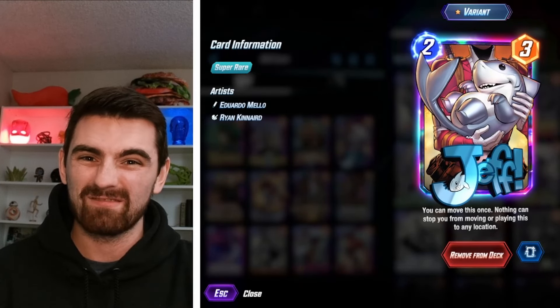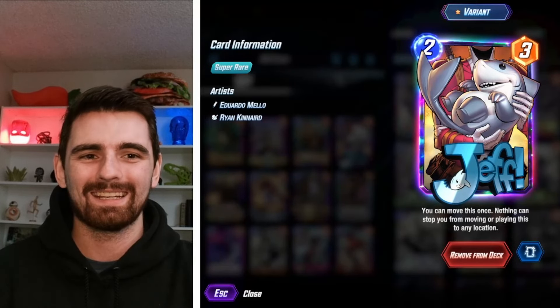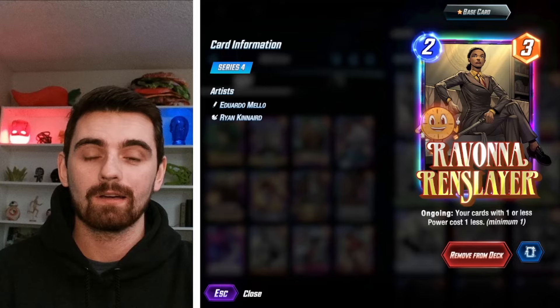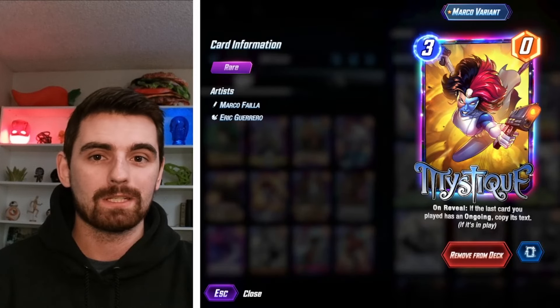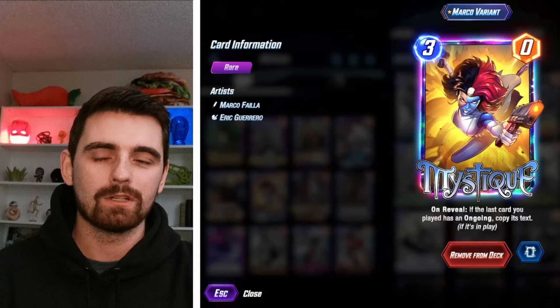Jeff because he's Jeff — he's so flexible and great, I put him in almost every deck. We do have Ravonna in here because we have a few cards with zero power, so she will give us a nice discount on Darkhawk, Mystique, and Grandmaster. We've got Mystique because we have Darkhawk and Ms. Marvel — if Mystique can copy one of those, she can generate huge value.